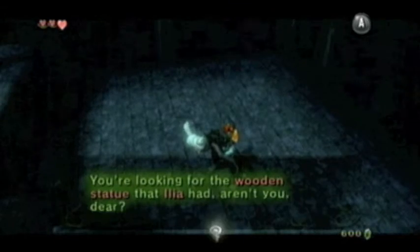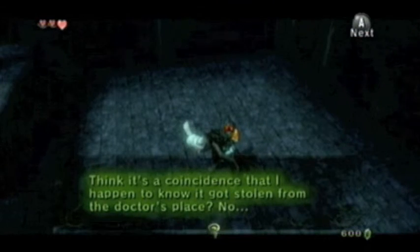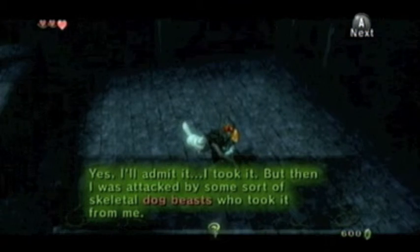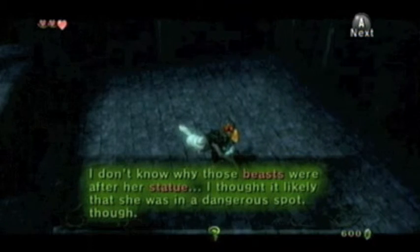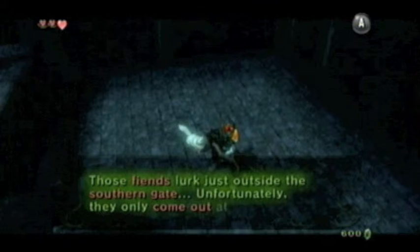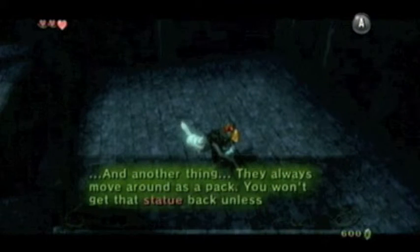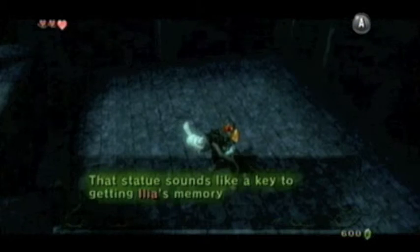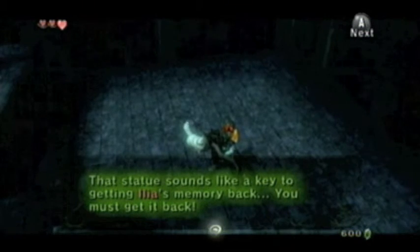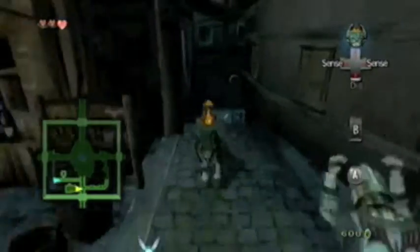Can I talk to it? There we go — looking for a wooden statue that Ilya had. Turns out it was stolen. And it turns out I was correct about the skeletal dog beasts that were in South Hyrule Field. I remember in the last episode I thought that's where you had to go to find the wooden figurine. I forgot that you had to push the box inside the doctor's office to acquire the scent. So a little bit of a slip-up there, but I was on the right track.